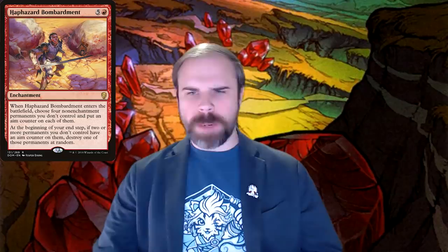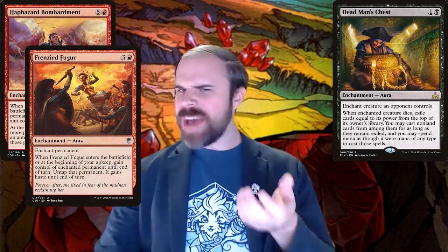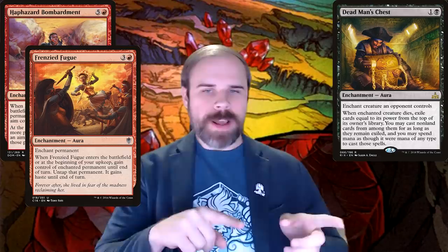And finally, you've got a bunch of weird things like Haphazard Bombardment, Dead Man's Chest, and Frenzied Fugue. These cards you probably haven't seen play very often, but work especially well with Genn, our Arcanum Weaver — sacrifice them, bring them back, and just do all kinds of wonky things. If you want to see the full deck list, it's down below.